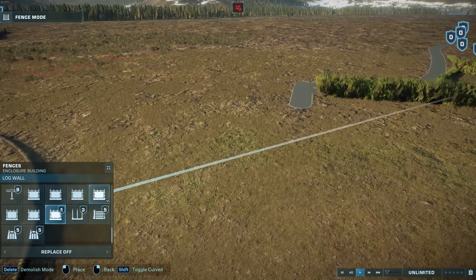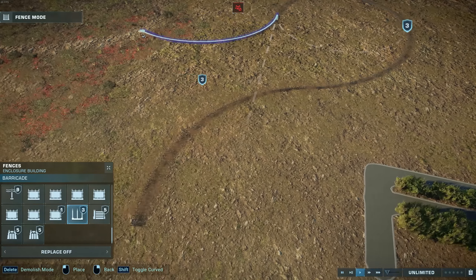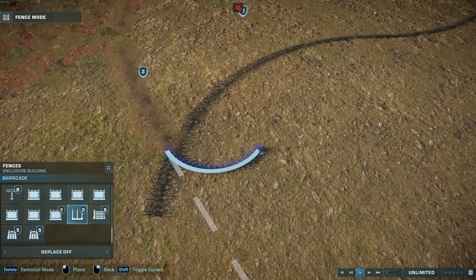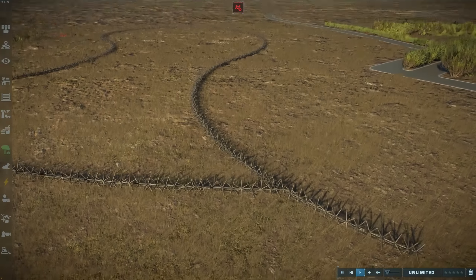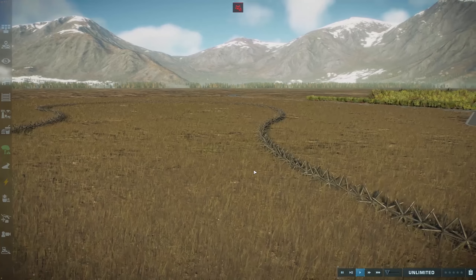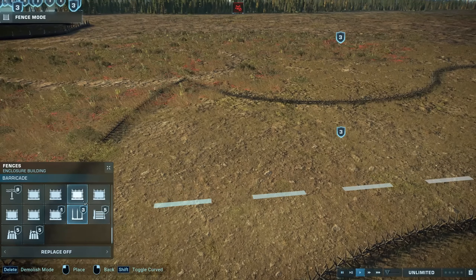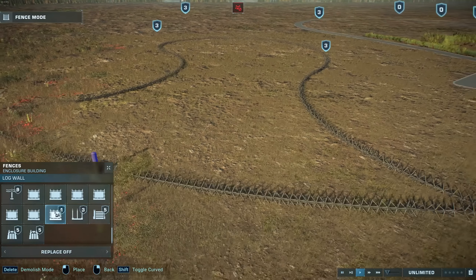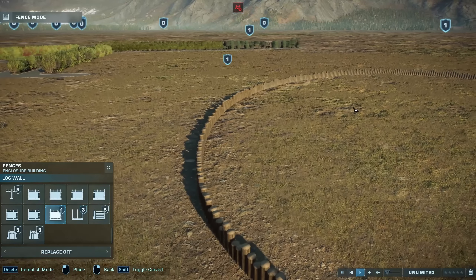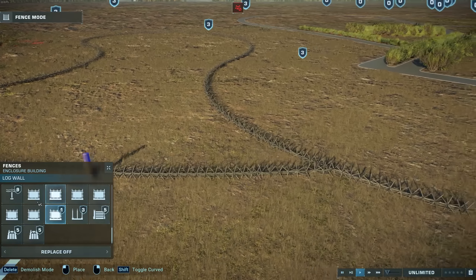And then finally, we have the barricade, which is again procedurally generated. It looks like a military barricade of some kind. As you can see, this does have some defensible value so you can use this to house dinosaurs, as well as this log wall — but that only has one defense value. And one more thing to note: whereas the log wall does remove grass around it, the barricade and the hedges do not, so if you build a hedge here, you'll see it keeps the grass as it was.